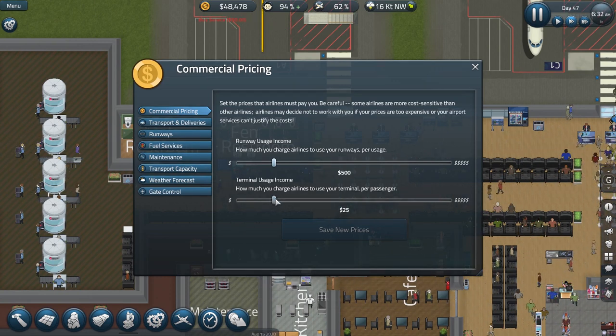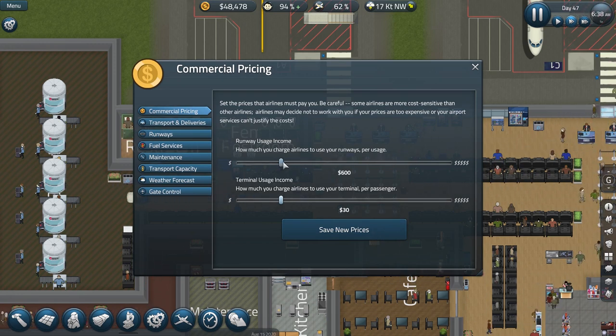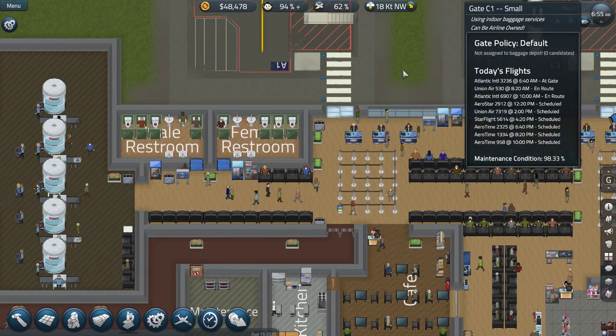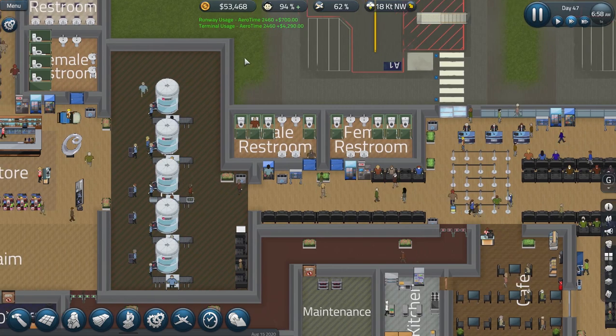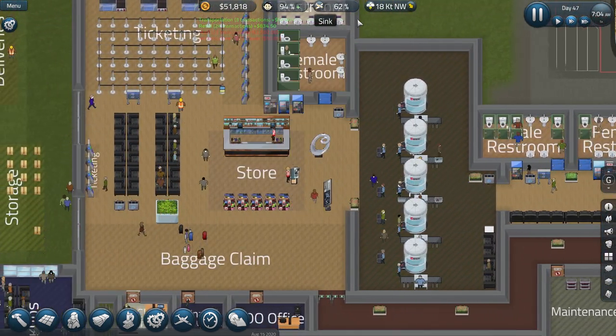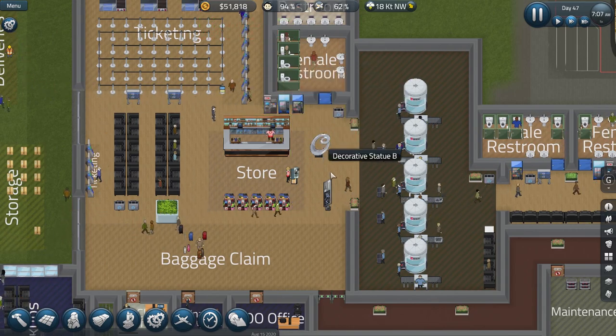Now with all of those extra features in play, how about these airlines pay us $5 more per person and a little bit more to use the runway? I'm not sweating the runway costs so much — that's a very small amount of money in the grand scheme of things. But this per-person rate — that's where the real money is. So you're going to pay us a little bit more.